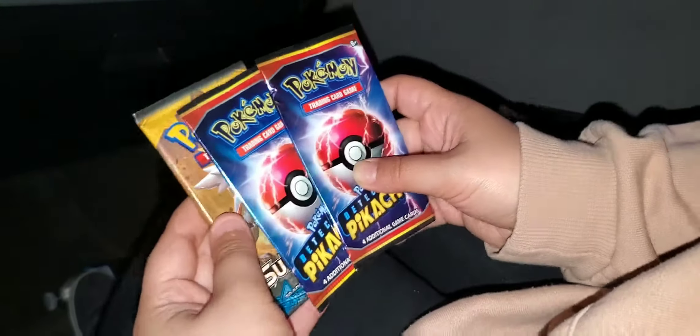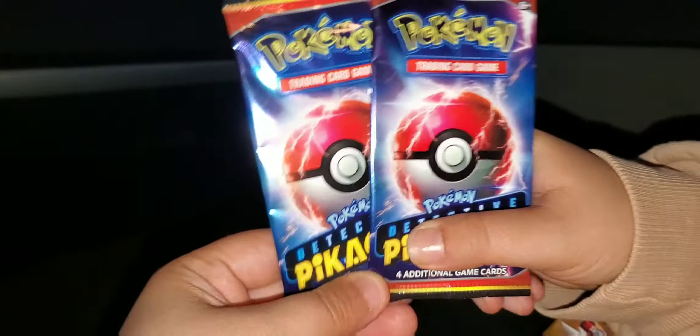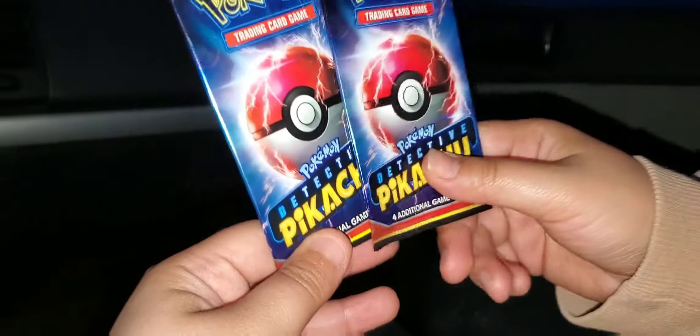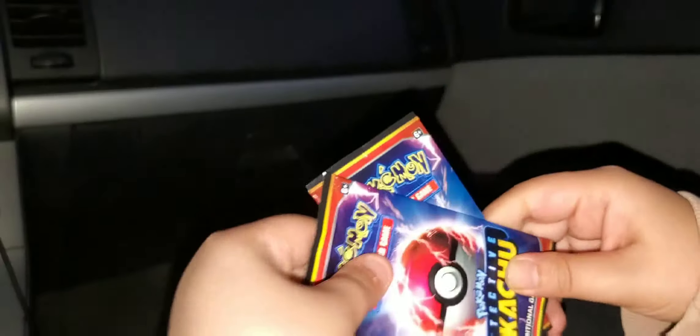Alright guys, I'm going to go first. So we have a Sun and Moon pack and then we have the two Detective Pikachu booster packs. We're looking for Mr. Mime and the regular Greninja. We have pretty much everything else — well, not all the promotional ones but pretty much everything.